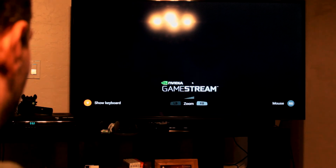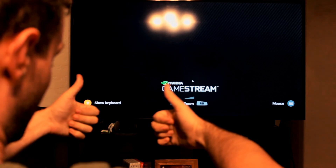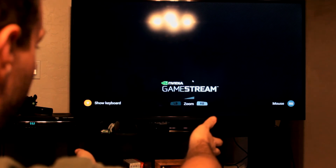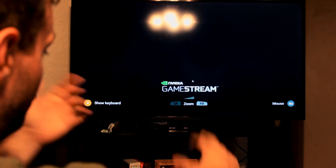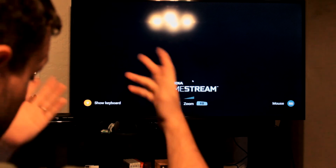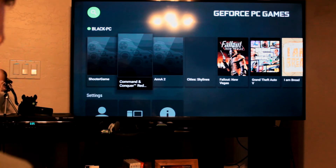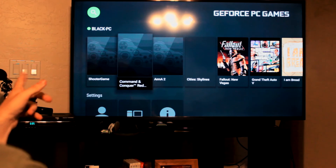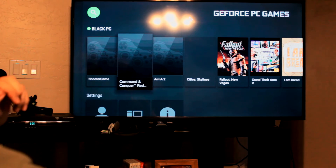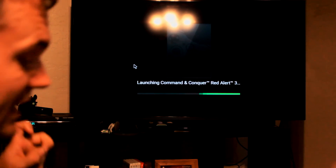Let me go back to the room and crank up Command and Conquer real quick. Got a little sidetracked, but mouse and keyboard works perfectly. It's just plugged directly into the back of the Shield — there are two USB ports so you just plug it right in. I started up the game back there and there were a couple menus I think I might have been getting hung up on, so let's see what happens.